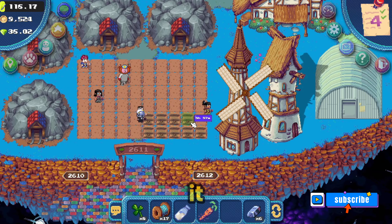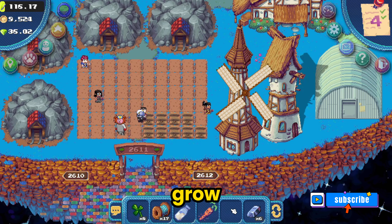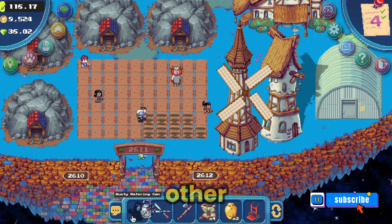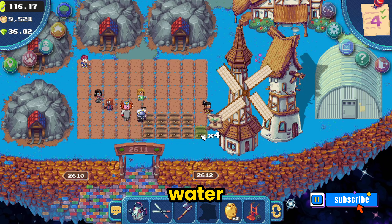I was able to plant it on a water farm and you'll see here that it takes six hours for it to grow. To plant it you'll just do the same thing you do with any of your other seeds — take it from your inventory, put it on the empty soil, and then water it.